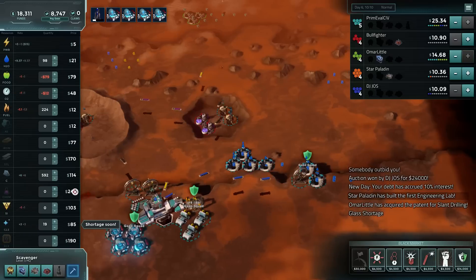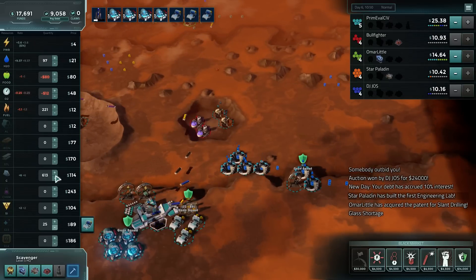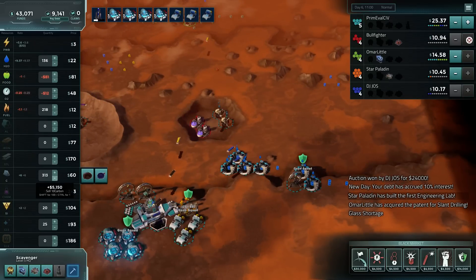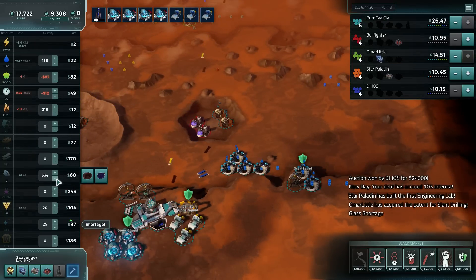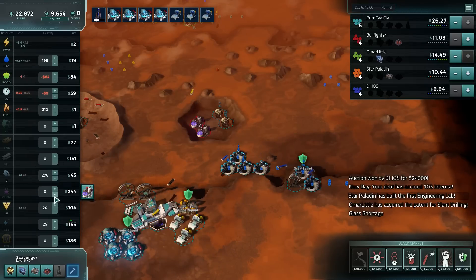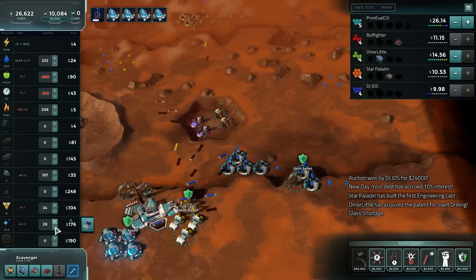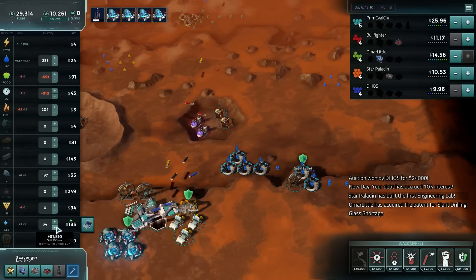Glass shortage coming through — we should turn those glass furnaces back on. Although actually, silicon's worth even more. We'll buy up some more of our uncontrolled shares here. And aluminum is dirt cheap for some reason or other — put these guys back on.